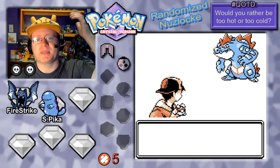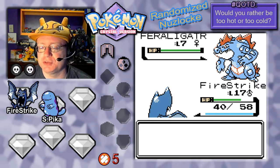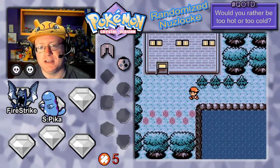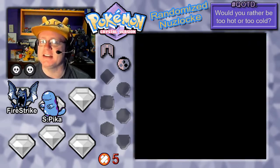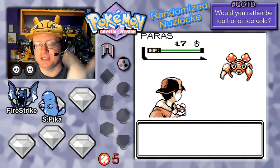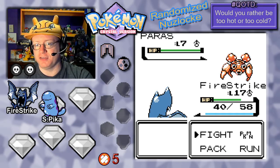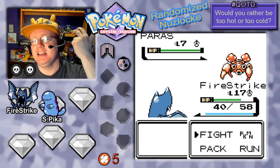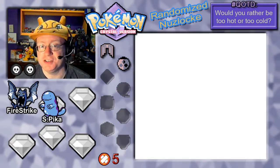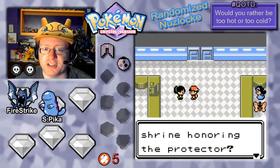If you take a Scizor and hit it with Forest Curse to add Grass-typing, and then Skill Swap Dry Skin onto it, you've just given it a times-16 weakness to Fire. Bug is weak to Fire — that's times 2. Steel is weak to Fire — that's times 4. Times 8 if you add Grass-typing with Forest Curse, and times 2 again with Dry Skin — so times 16. Ember takes you down at that point, unless you also Skill Swap on Sturdy to give it two abilities.